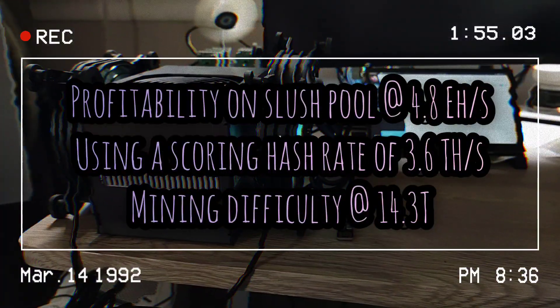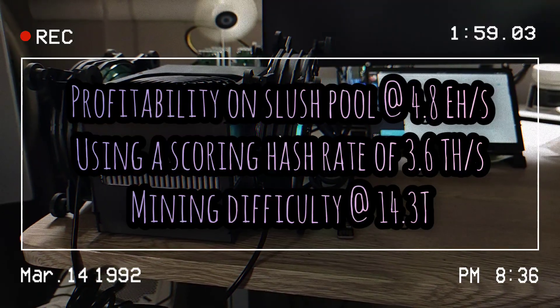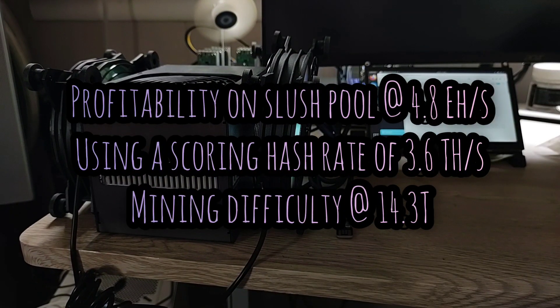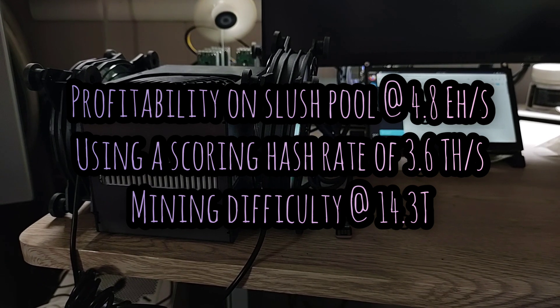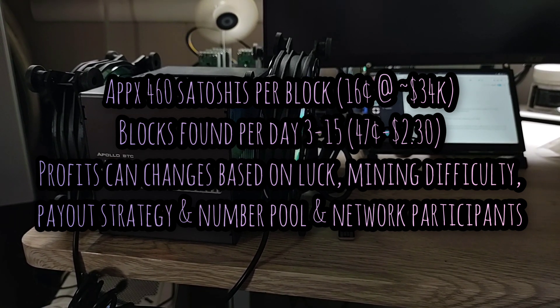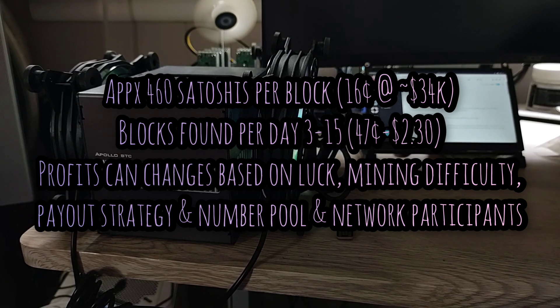I'm going to go over the profitability a little bit. Mining on Slush with 4.8 exahashes, I'm going to be using a scoring rate of 3.6 terahashes and the mining difficulty at 14.3T. For each block, I'm getting approximately 460 satoshis. That's around 16 cents at a $34,000 Bitcoin.